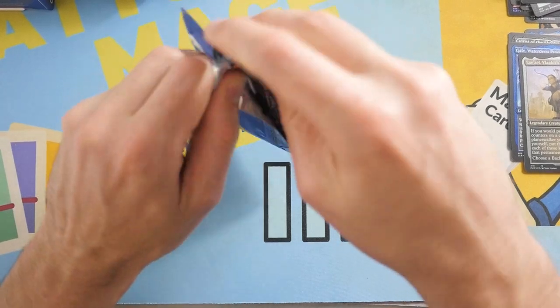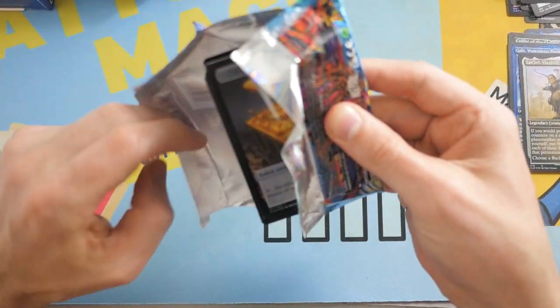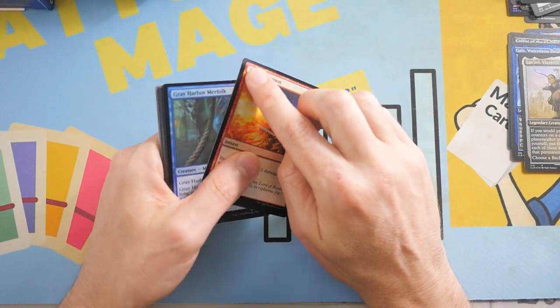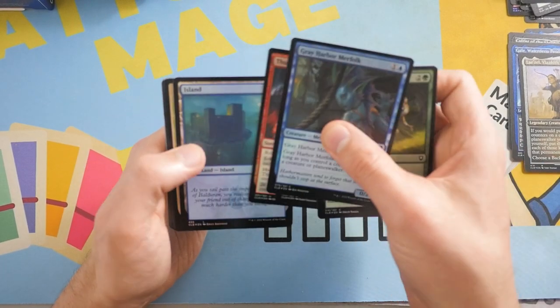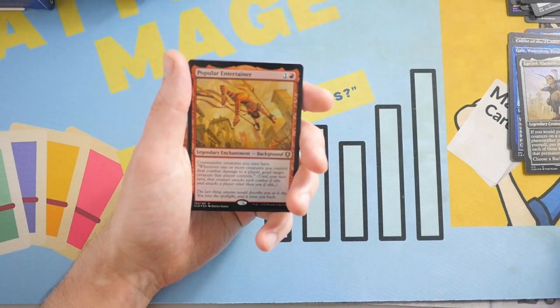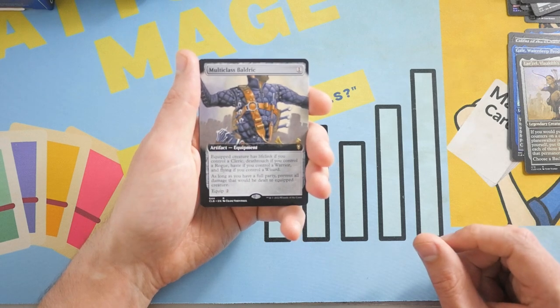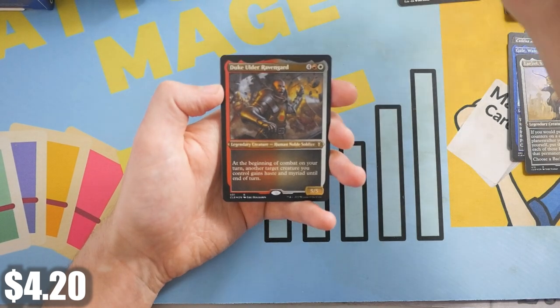We only have two Mythics so far. The first collector box I opened of this, you guys can go back and check that one out — I did open nine Mythics in that box, that was pretty nuts. Another damage out of a pack right there. Breath Weapon. And we've got a Wilson, Refined Grizzly, Feywild Visitor Rashad with a Popular Entertainer, and then a Multi-Class Baldrick. Blood Money — that's actually a decent Mythic. So we do have a third Mythic.